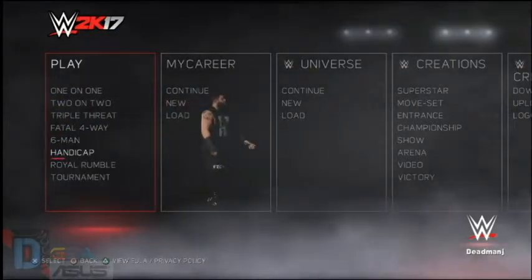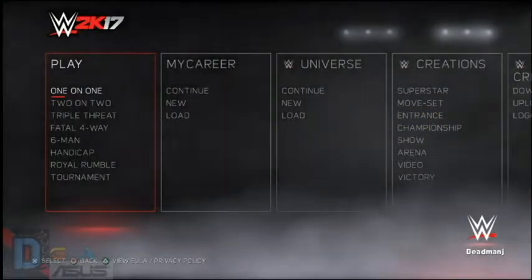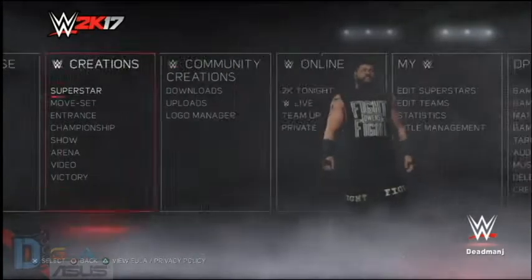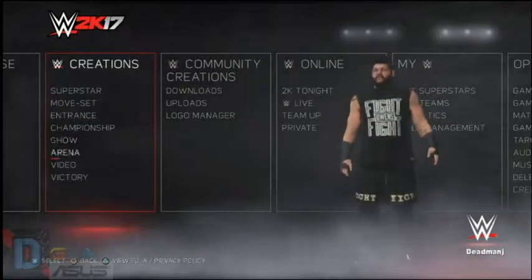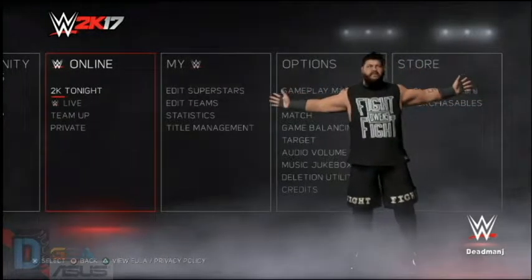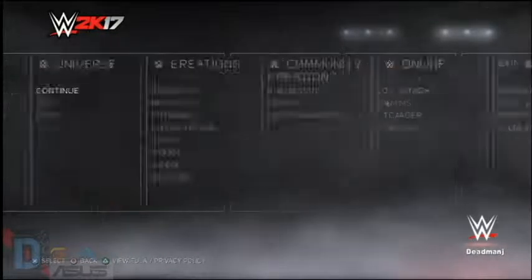So first you can see the menu has changed from last year. There are no more pictures on the screen. You have a minimalistic setup of just words — for one-on-one matches, your career, your universe, your creations, your community, your online, the MyWWE, your options, and the store. There are no more pictures; you just have the wrestlers every now and then walking into frame.